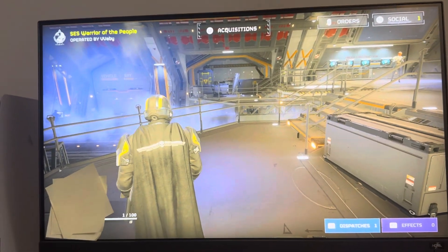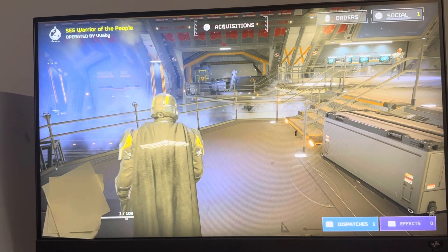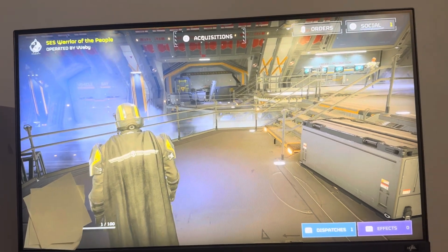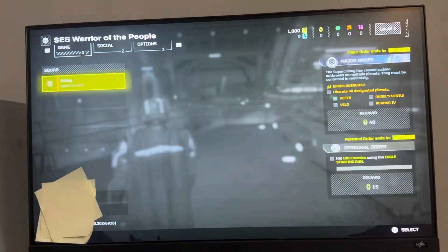Yo, what's up guys? Triple Wabee here. In today's video, I'm going to show you how to view your friend requests that you've received in Helldivers 2 and how to add people in the game. First, go to Options.